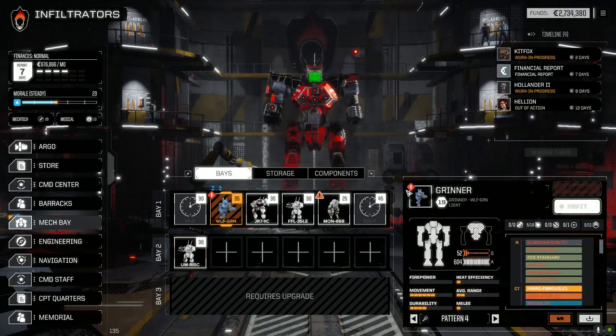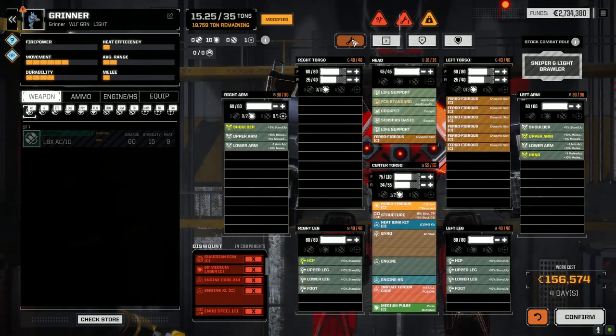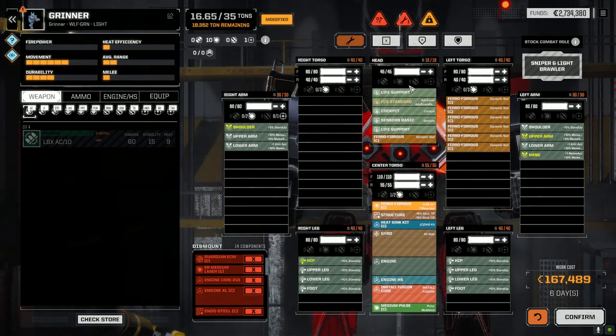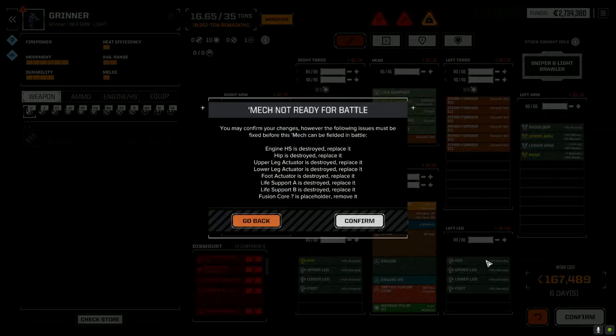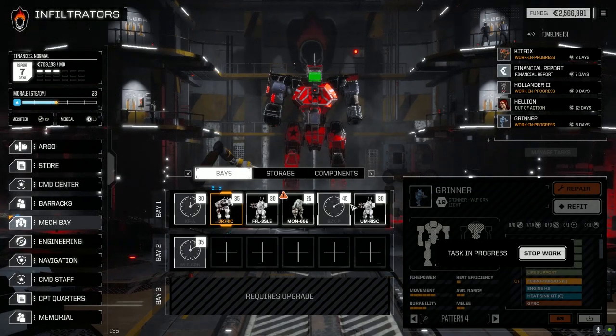Going to the bays - Grinner, let's see what we've got here. Repairing this thing is looking at 156,000. We've got a medium pulse, we need a fusion core installed. At 35 tons, we max the armor out - looking at 167,000, let's do that. Leave the clan double heatsink kit in - we may be able to turn this into our medium pulse wagon like we had in the Jade Falcon freeboard.